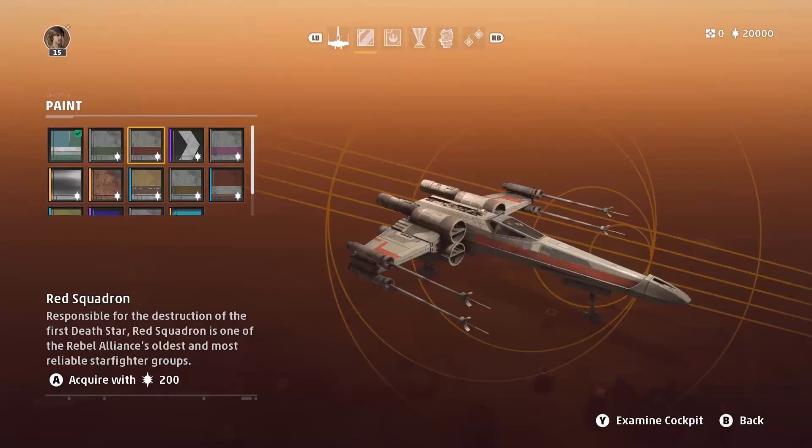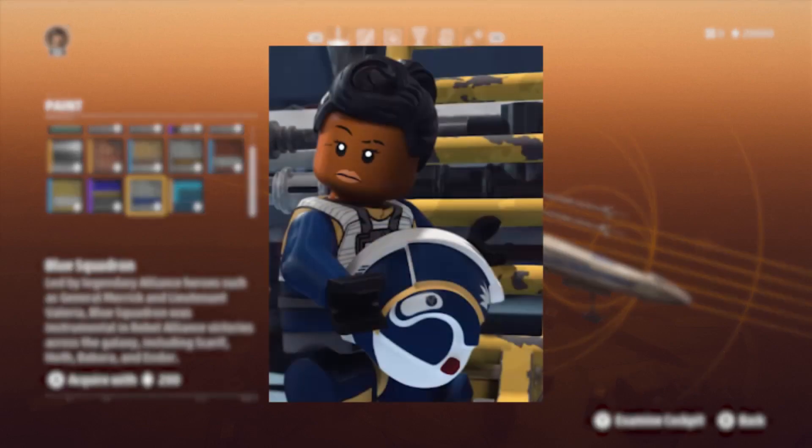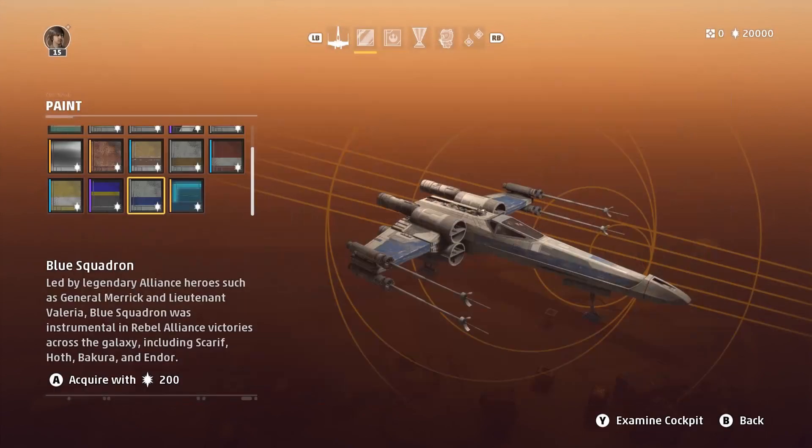Let's start with the New Republic ships. Of course you can get red, gold, green, or blue squadron color schemes, but when you go over to Blue Squadron it mentions being led by General Merrick from Rogue One, but also Lt. Valeria. She was in the LEGO Freemaker Adventures show, voiced by Yvette Nicole Brown. Hera can also be seen in the Squadrons trailer wearing the same outfit she wore in the Freemaker Adventures. It's fun seeing that series recognized in canon outside of the LEGO universe.